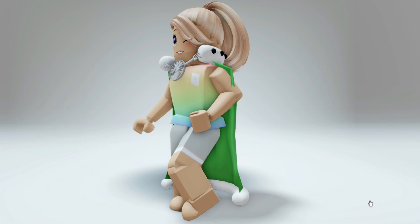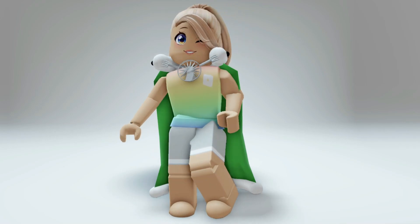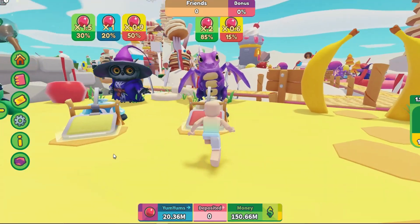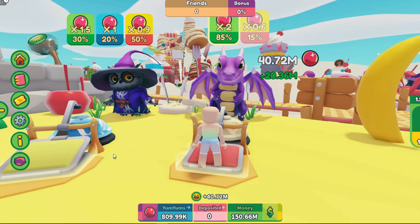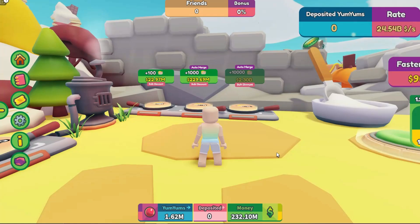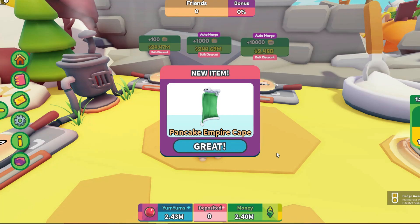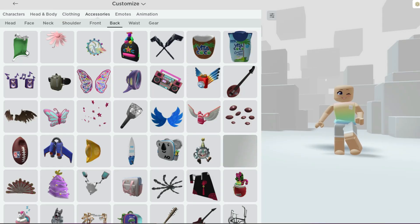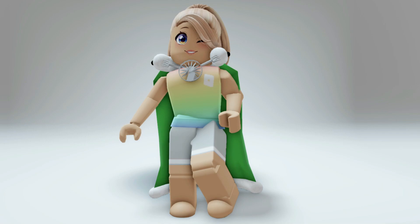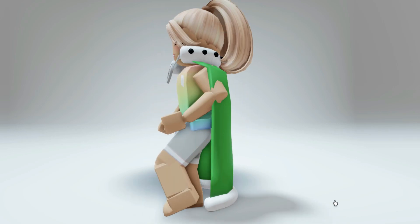Want to know how to get the new Pancake Empire cape completely free? It's now available. First, let's join Pancake Empire Tower Tycoon — I'll leave a link in the video description. You're going to need enough money to buy 1,000 of the cakes right here. When you buy all 1,000 at one time, that gives you the badge which gives you the item. You can find it in your bag accessories — it's green and has utensils on the front. I'll leave a link for this game in the video description.